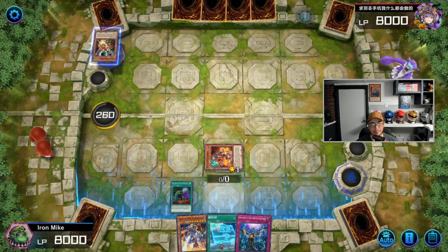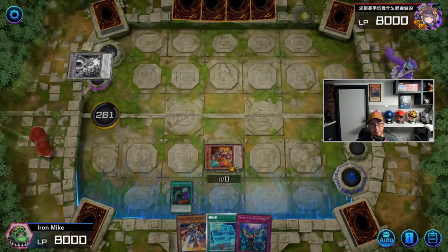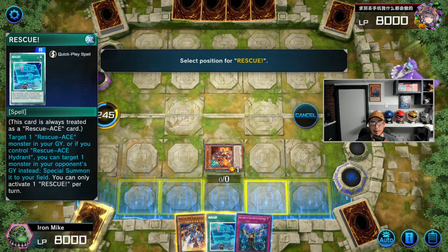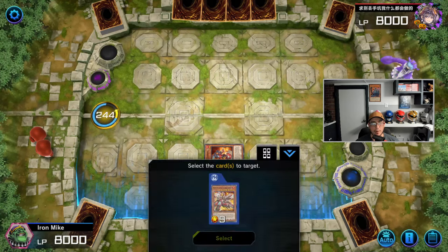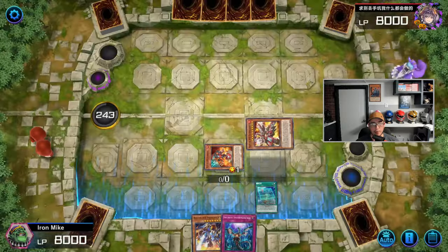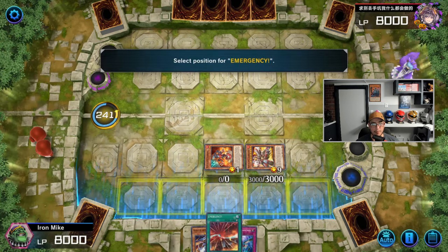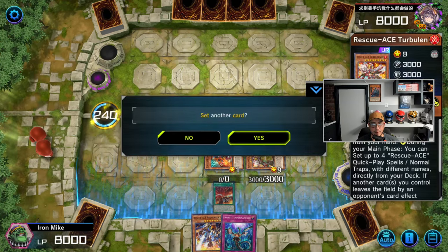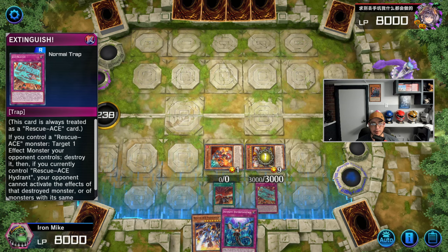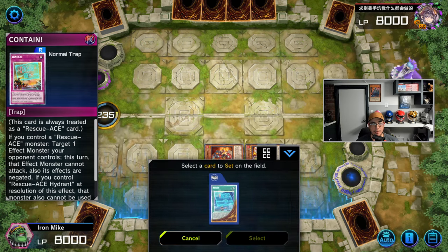I don't think they also have Maxi. I really could have played around this. I actually got Preventer but I want to bring back Turbulence. We're going to go Rescue and bring Turbulence out. Now we'll be able to set our cards — Emergency, our trap card Extinguish, Contain, and Rescue again.